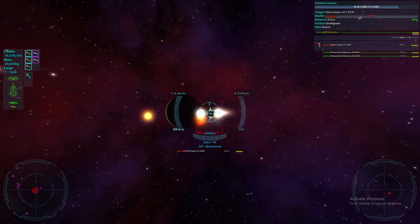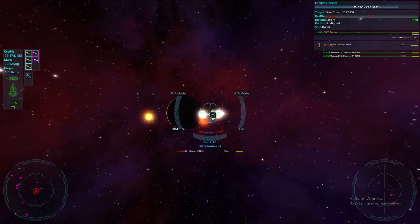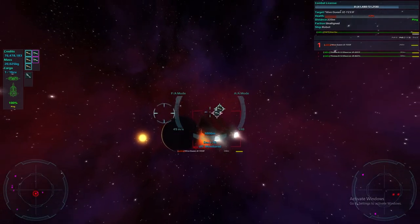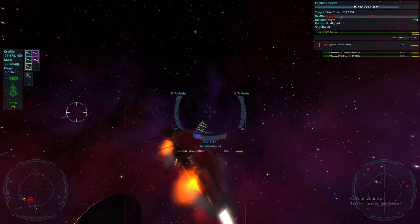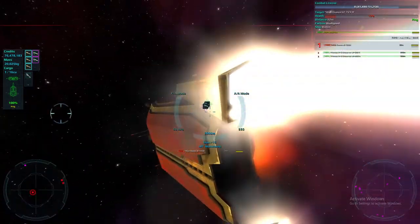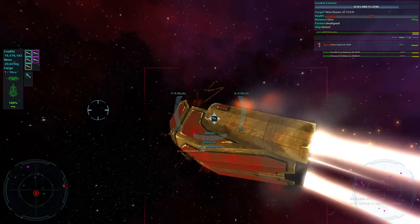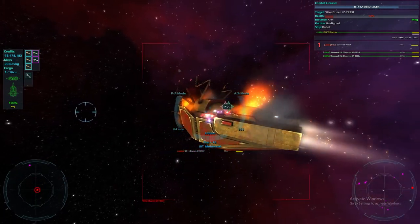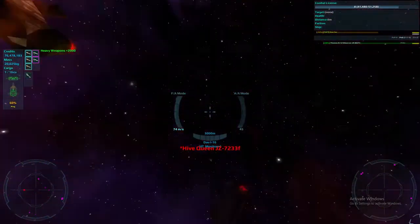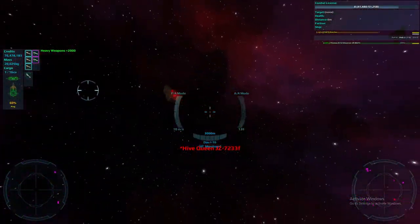The Queen's about to die — she's only at 13%. You want to keep your distance a little bit because her explosion radius is quite large, around 400 meters. It can kill you and does a ridiculous amount of damage, especially if you're in a weak ship. 7%... 4%... BAM — look at that! It gave me 2,000 heavy weapons experience, which is actually based off whatever damage you dealt.